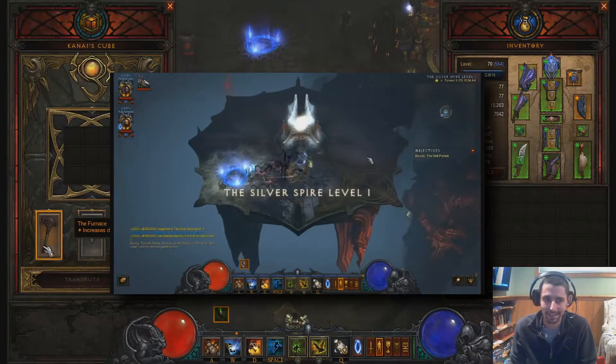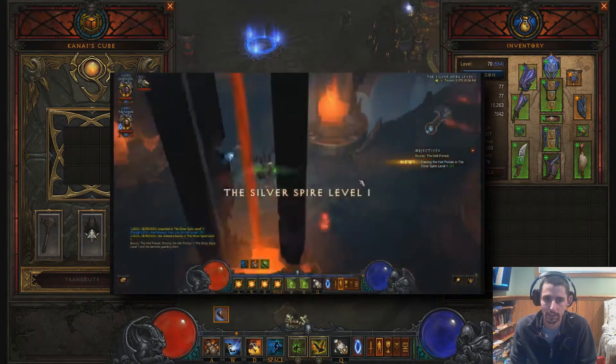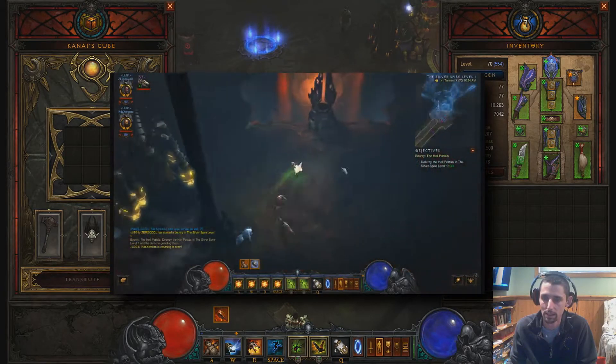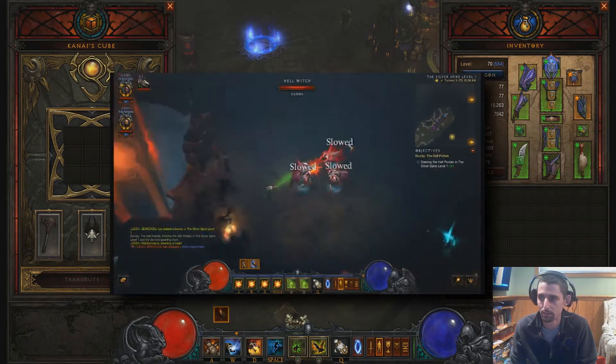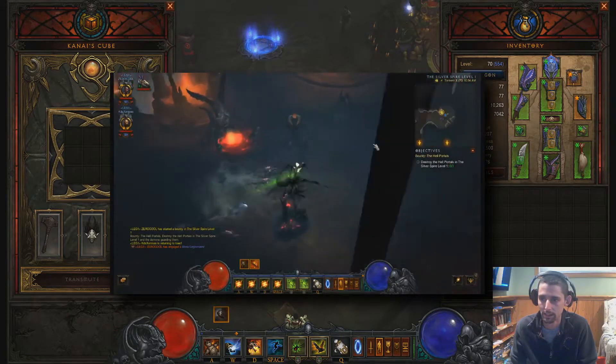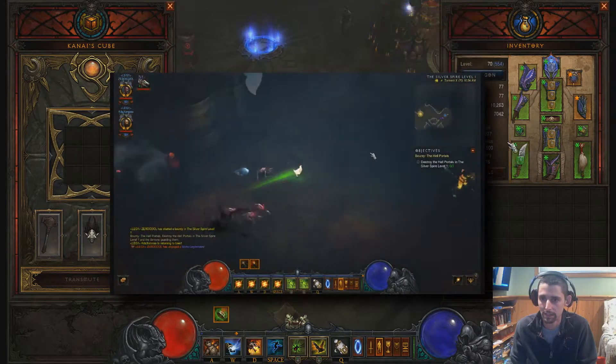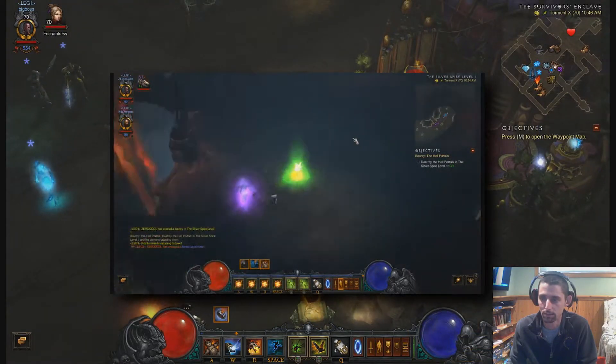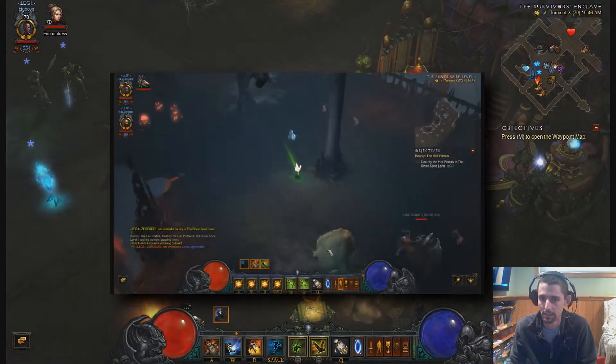The only difference is that I kept the Furnace, the Grin Reaper, and the Convention of Elements in the cube, so that I was doing more damage to the bosses. I didn't want to just be a runner and leave my pal to do all the killing. Otherwise, the gear is exactly the same as the gear I used in the turbo chicken build, which I'll link in the description.